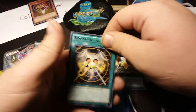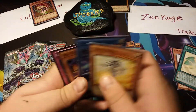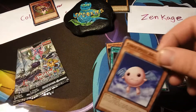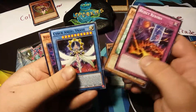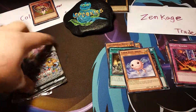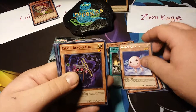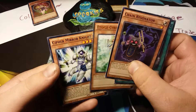Here we go with Resonator Call, Cyber Prima, Cyber Angel Idaten, Red Wyvern, and Reject Reborn. Nothing too good yet — we're halfway through. Cyber Petite Angel, Reject Reborn, Cyber Angel Raashid, and Red Mirror. Cyber Angel Chain, Resonator, Machine Angel Ritual, Etoile Cyber, and Cypher Mirror Knight.